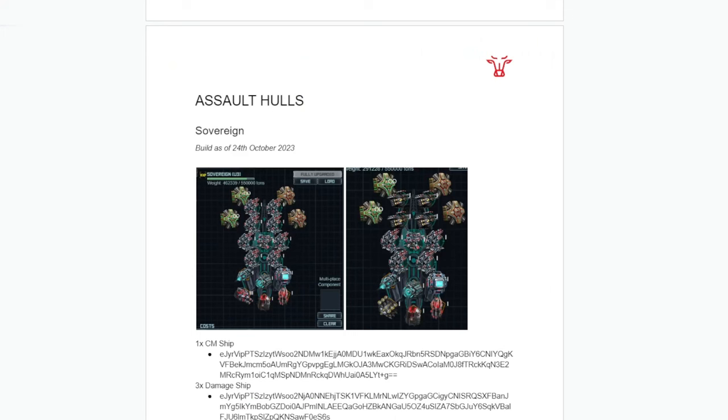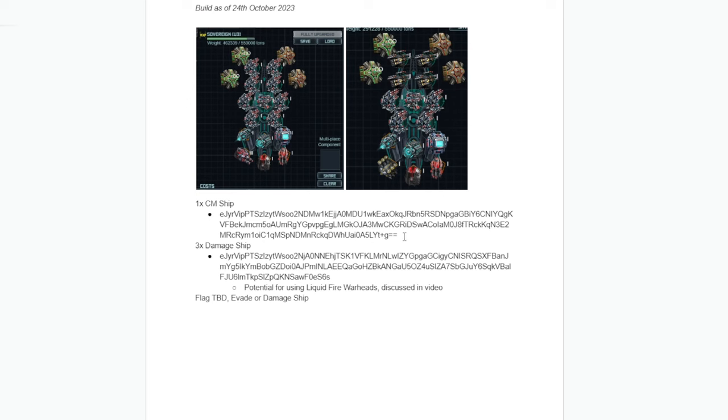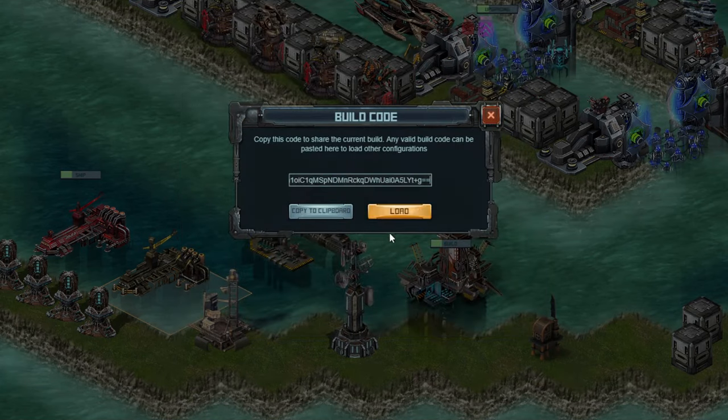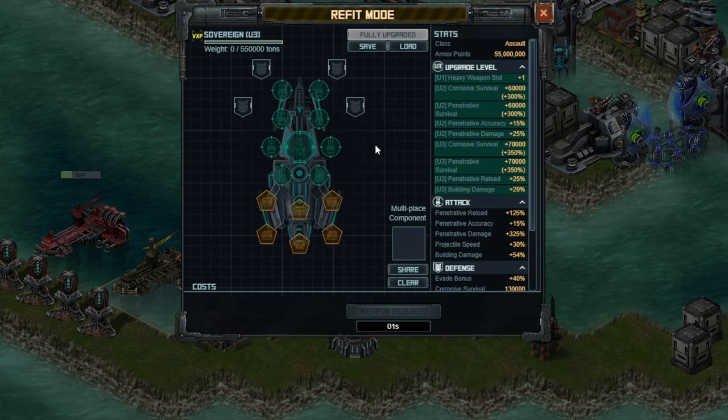All my builds are available in my builds document, which you can access through the link in the YouTube description. Just copy and paste this hash code, go to your shipyard, click share, and paste it in, and you'll get the build for all of my ships. I'm working on turrets as well. Thanks to my channel members for their support — you'll find out more about that at the end of the video.